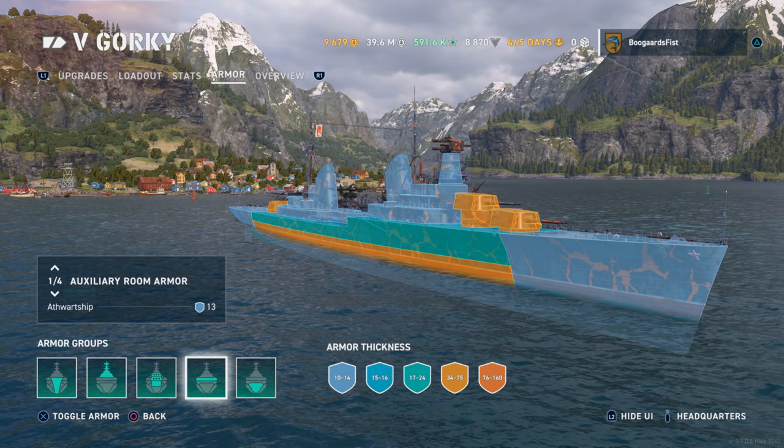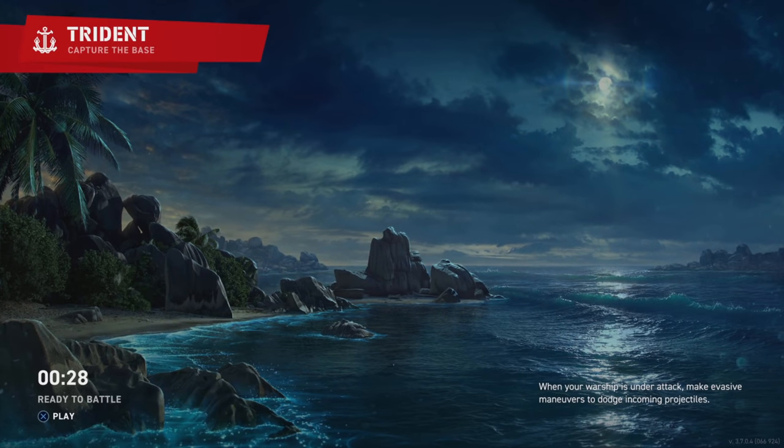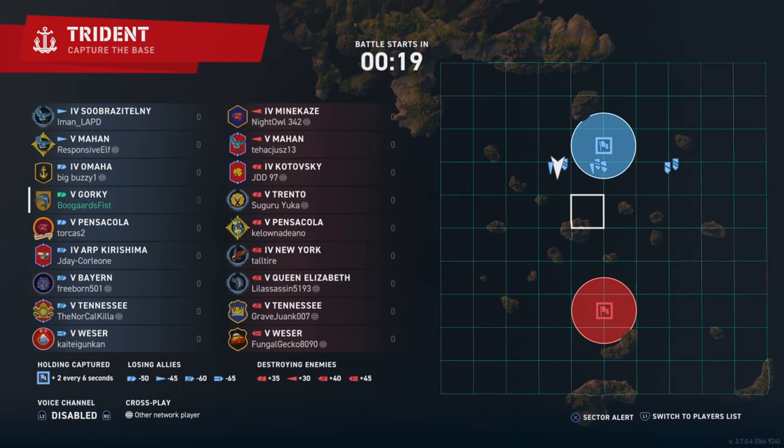Why is this ship so hard? We got 13mm plating on the front, and check out the citadel - very flat in the front, and it sticks out. So the problem with this is anything with 203mm caliber guns, i.e., a third to half of the cruisers that the tiers are going to be playing in - they can overpen the nose and they can access that citadel. So I've been blown up a few times in this thing. Battleships look at you funny, you die.